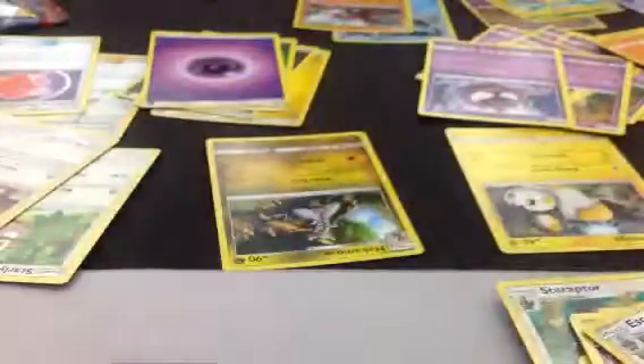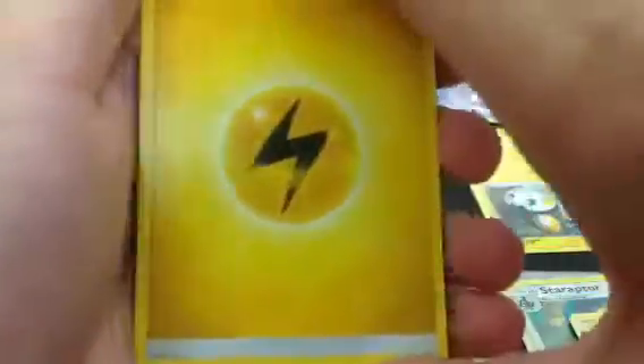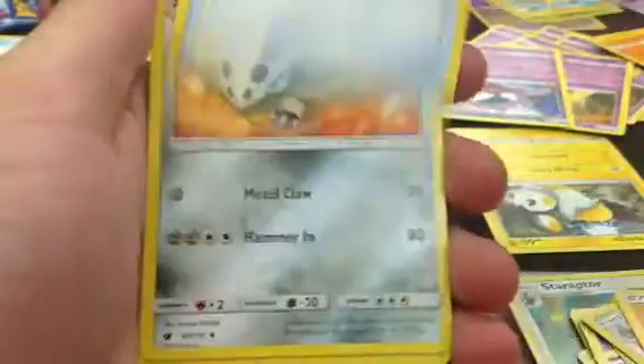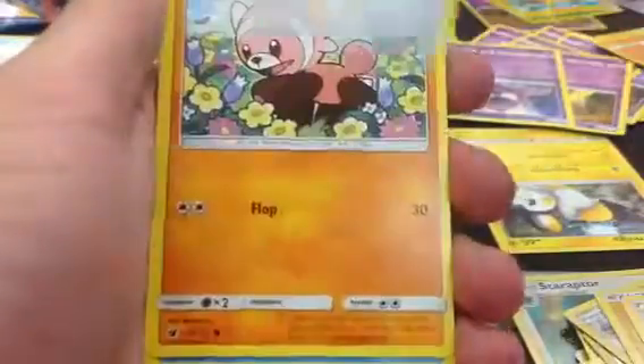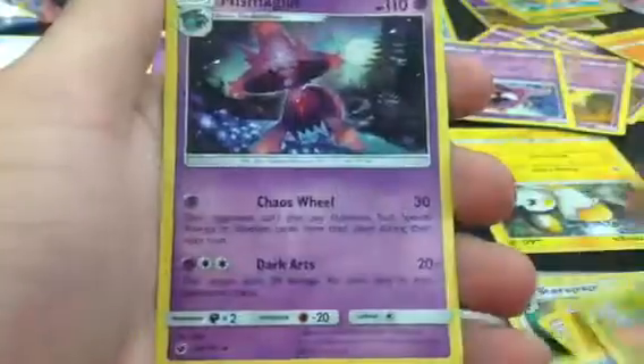And then last pack — Steel Valley. Let's see what I get. Four from the back: Electric Energy, Fighting Memory, Leron, Psychic Memory, Stuffle, Staryu, Cacneot, Gastly, Heron. Reverse is a Weedle, and then a regular Miss Magus.